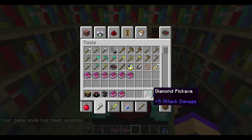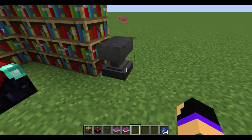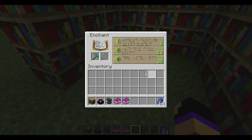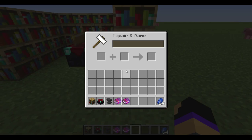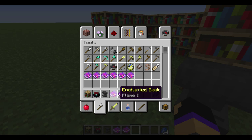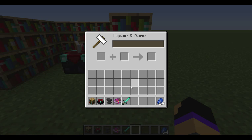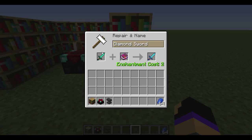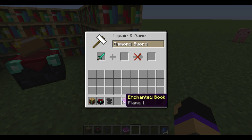Now let's move on to the anvil — I've covered the enchanting table pretty well, nothing hard to it, pretty easy. If I get a sword, you'd put the sword there, put the enchanted book there — Flame I — and you'd take it. Enchantment costs two levels. So it costs enchantment levels just like the table does, but you use this when you're looking for a specific enchantment. That's what the enchanted book is for.